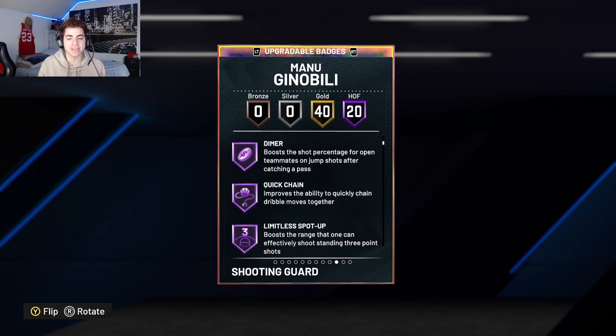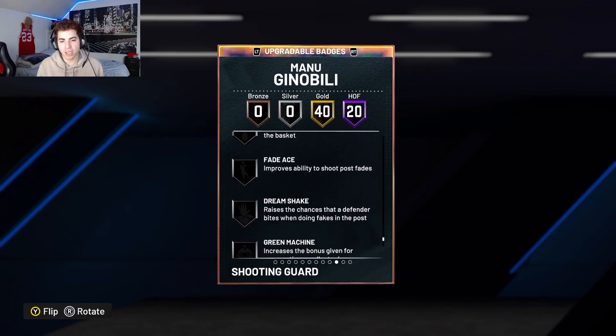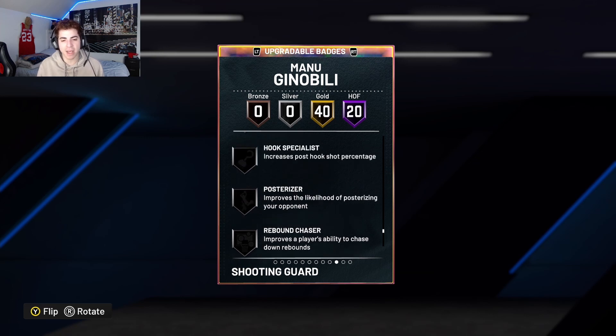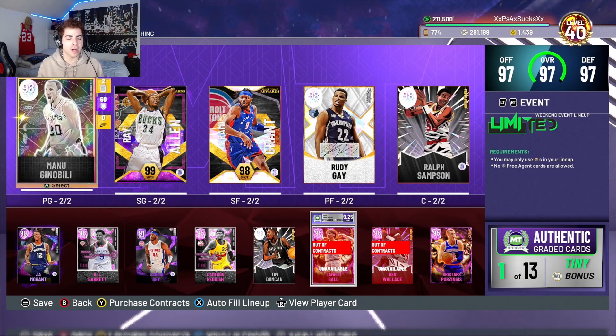You can upgrade a majority of the badges on him. On top of it, if you do want to add some badges, you can add Limitless Takeoff, Riser, Mismatch Expert, Rebound Chaser, Put-Back Boss, and Brick Wall if you like putting Brick Wall on your point guards.